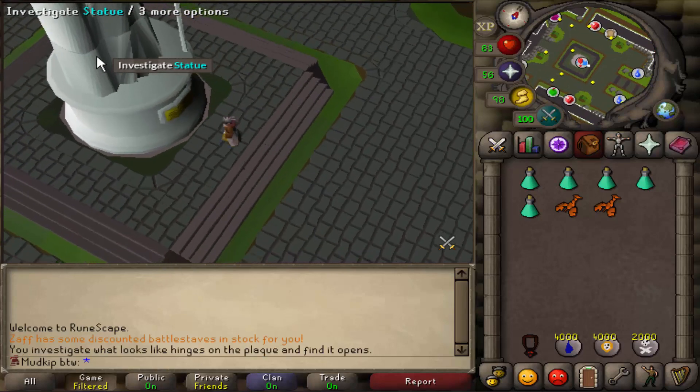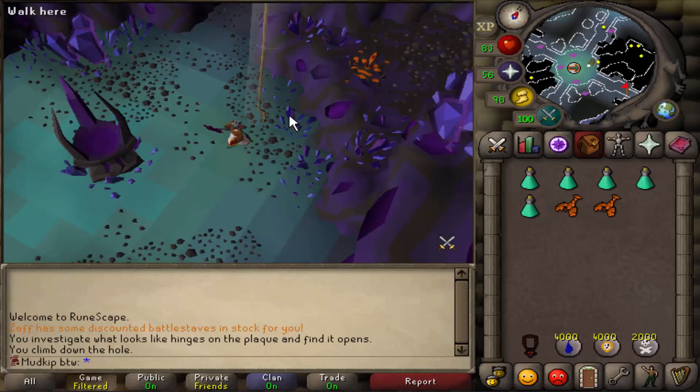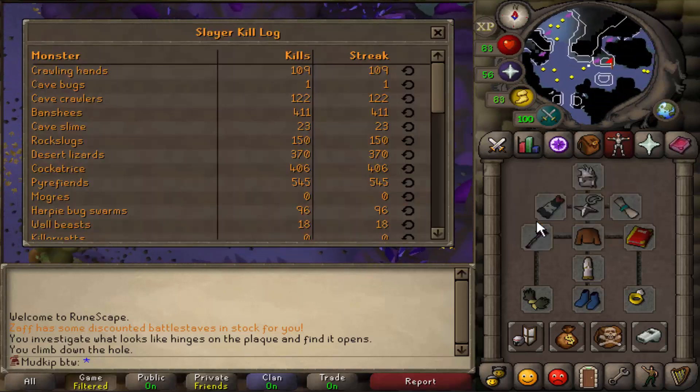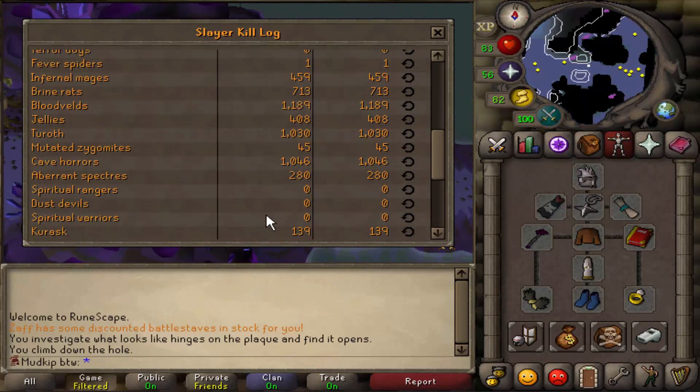I've never killed a dust devil on this account before. We got that 65 slayer requirement a long time ago, but I just never got a task after completing Desert Treasure and never felt the need to come here before today. Here's the kill count log - we'll scroll down a bit, you can see we've got zero dust devils killed. So any unique or cool drops would be a first on this account.